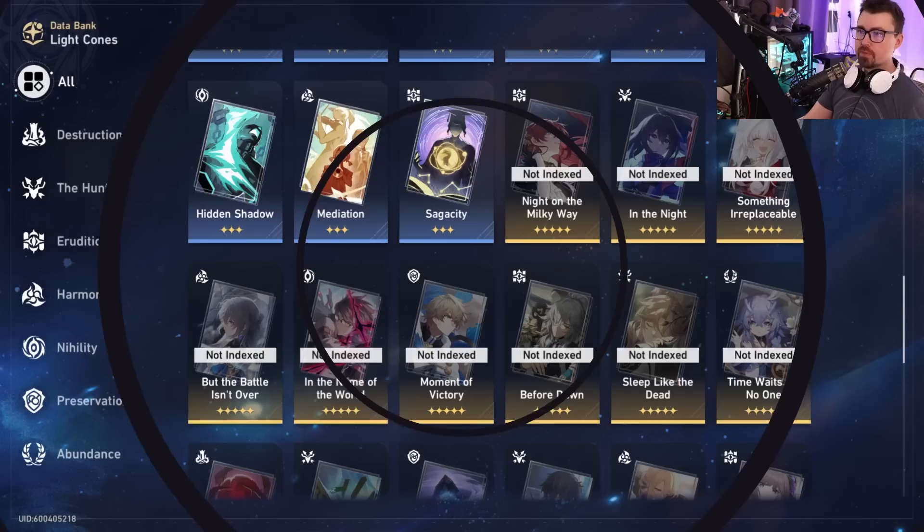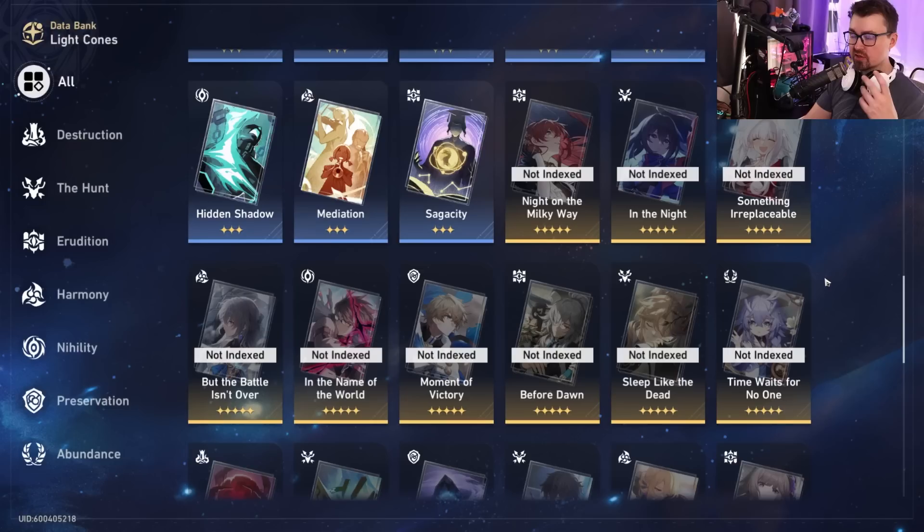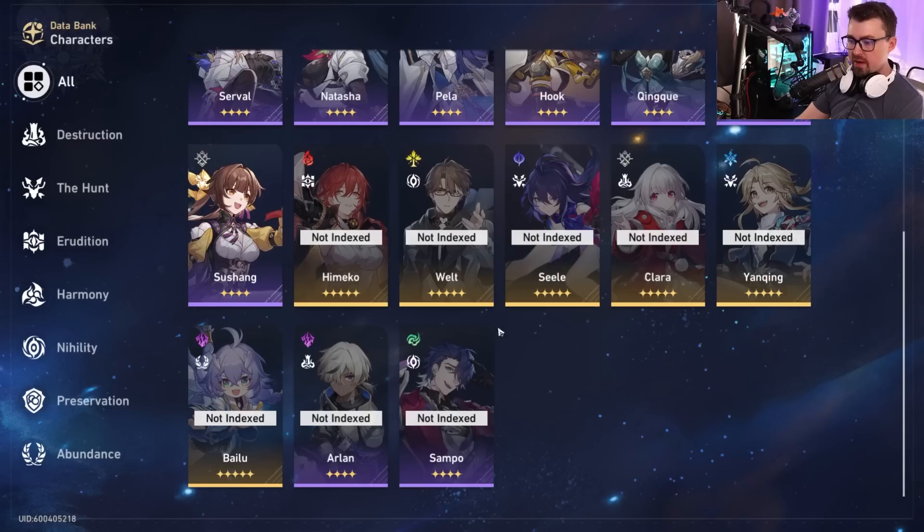Quick TL;DR: I know a lot of five-stars are best-in-slot, but you need to take into account that sometimes a fully superimposed three-star is better than a four-star, and sometimes a fully superimposed four-star is better than a five-star. You'll always get better base stats at the higher tier, but always consider that a three-star or four-star might actually be better. This video is weighted more toward three-stars and four-stars because we're all hoping to get most of these for free.